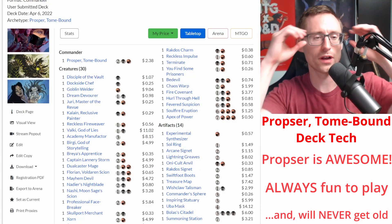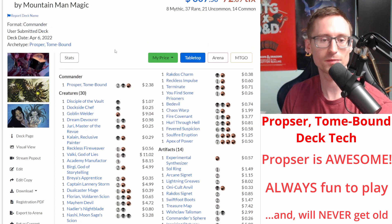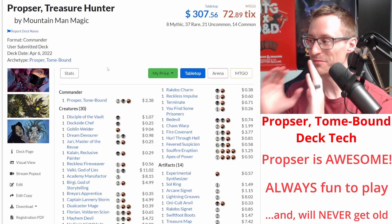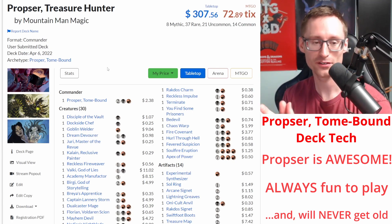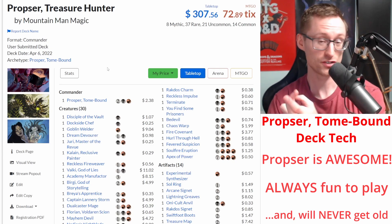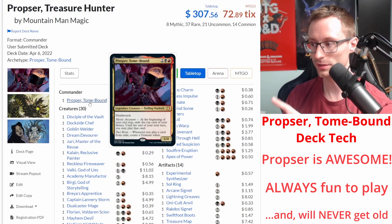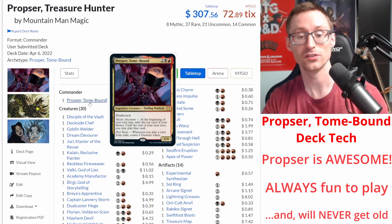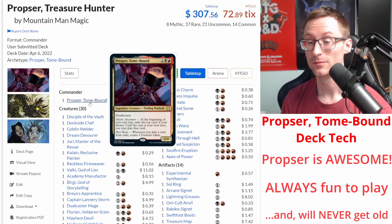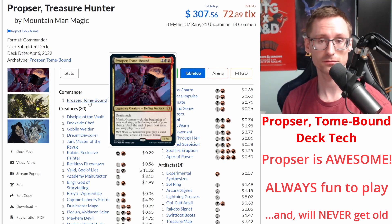Hey YouTube, time for a new deck tech. In this one it's Prosper, Tome-Bound. Why Prosper? He has become by far my favorite Rakdos commander because Wizards continues to print stuff that cares about you having treasures and/or allows you to exile stuff and play it later on. Prosper is a 1/4 with deathtouch that lets you exile a card at the end of your end step that you can then play till the end of your next turn, and more importantly, whenever you play a card from exile, create a treasure.